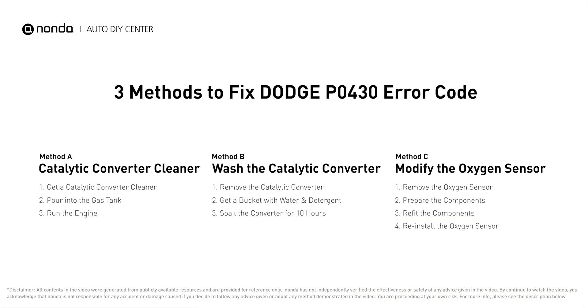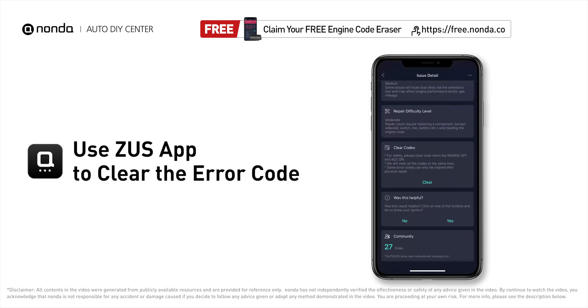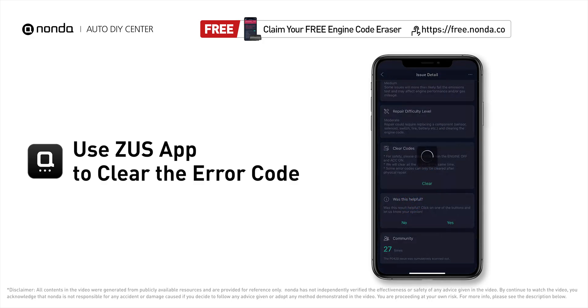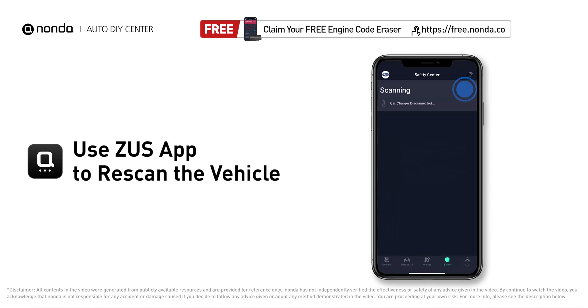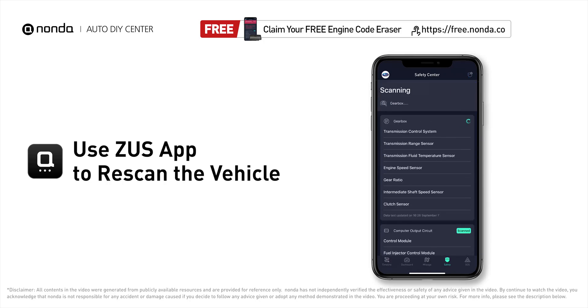So here are three of the most practical solutions to fix Dodge's P0430 error code. After the repair, you can use the Zeus app to clear the error code, and tap the rescan button one more time to make sure everything is fine with your vehicle.